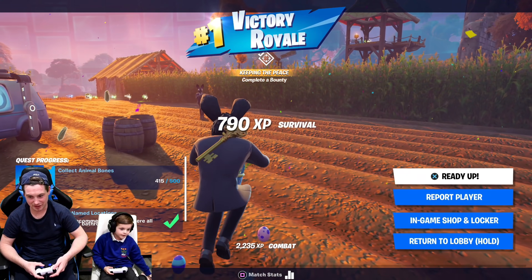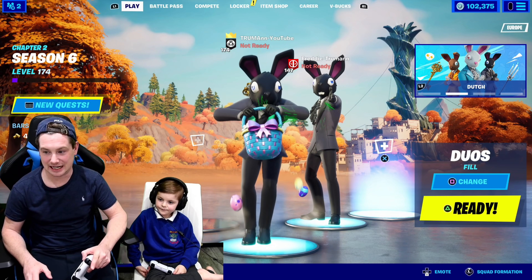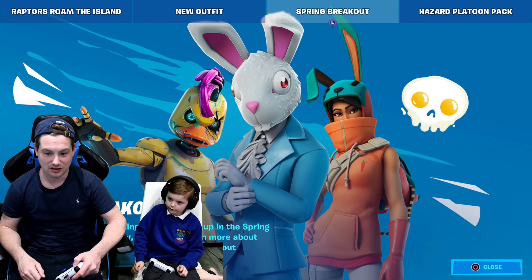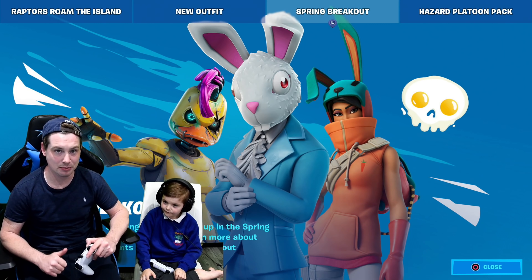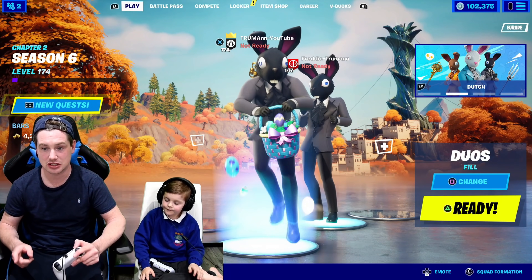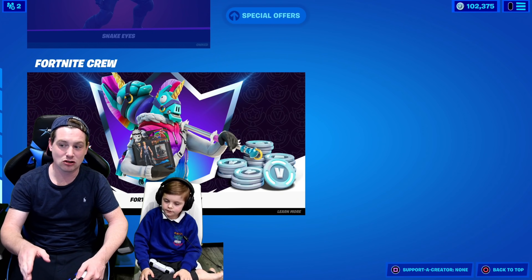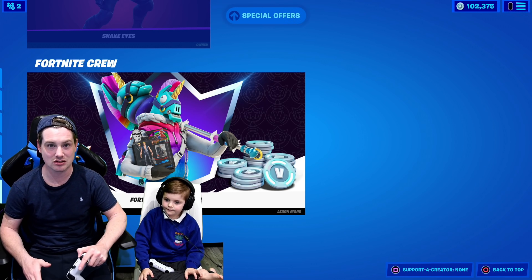So what do we rate this skin Fred? Ten out of ten! Ten out of ten. That is what the new rabbit skin looks like in game. There's also another new skin coming to the item shop tomorrow or the day after — the Robo Duck. That duck is going to be coming tomorrow or the day after. I'm going to buy it and give it to Freddie and we're going to showcase it in game. There's also a new crew pack coming tomorrow — I'm going to buy it and give it to Freddie and make a video on that too.